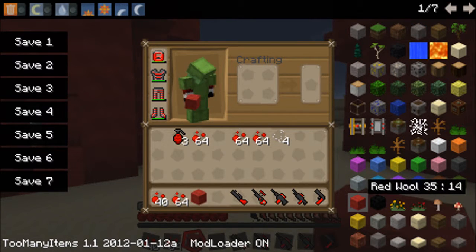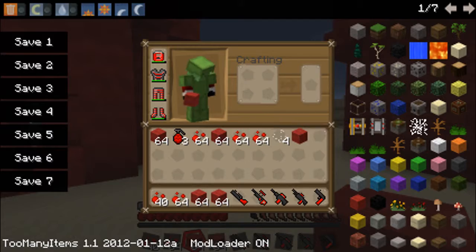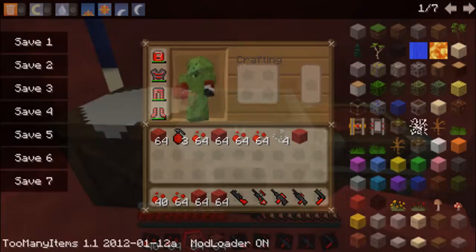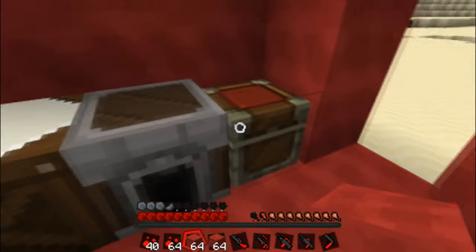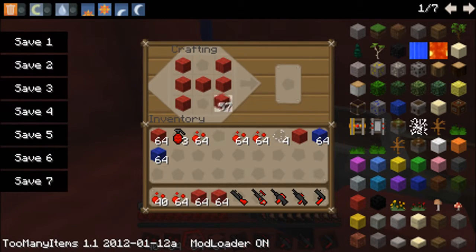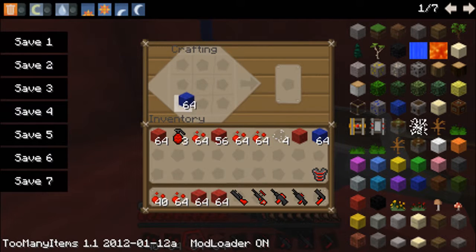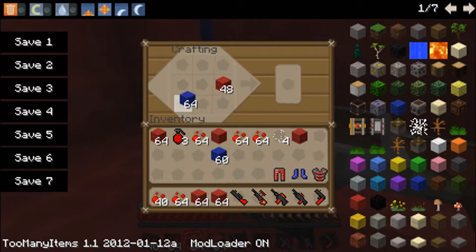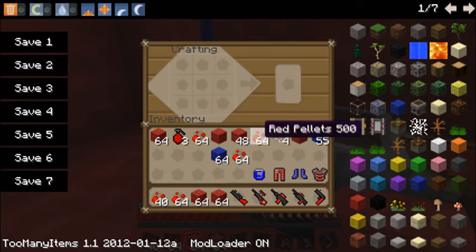One thing I do like about this mod is all the things are very simple to craft. The armor basically consists of wool - whatever color you want. If I get some blue wool and go to the crafting table, it's exactly the same as normal armor. This will make a chest piece, boots, legs, and a helmet. That's the armor.